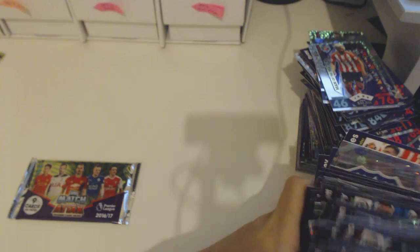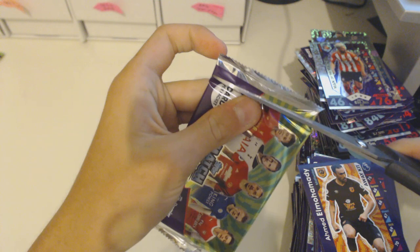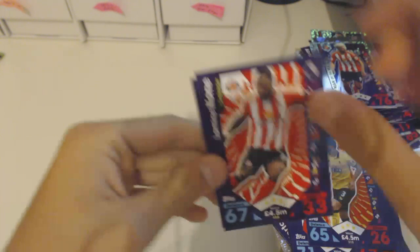And now for the final packet — I'm going to do the final packet with the scissors to bring the luck! Final scissor packet — and we get a Man of the Match Danny Drinkwater from Leicester, and an Alexis Sanchez star player — that was a good packet. Also Fernandinho, Vertonghen, Gary Cahill, Joe Allen, Miguel Britos, Lamina Cone, and Luz Mousset.